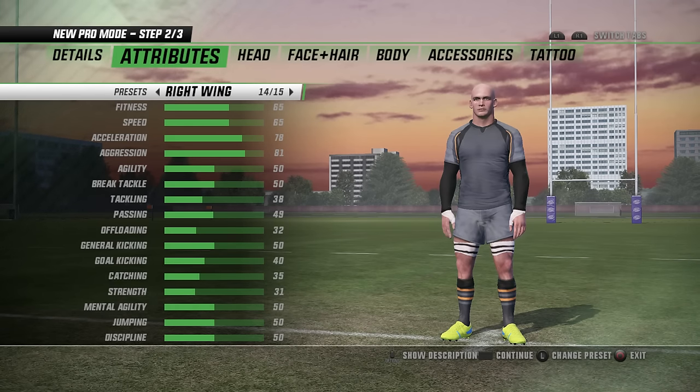I can't change the attributes at all — that's the way they're set. So I have to make a decision about the base skills of this player. An inside centre gets a bit more kicking, a bit less speed. An outside centre gets a bit more speed, less kicking. A fullback gets a bit more catching and kicking. A prop gets strength and aggression. I think I'm going to make him an outside centre for his base skills, just to see where he goes.